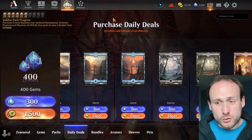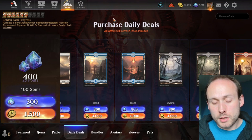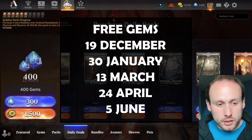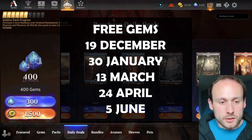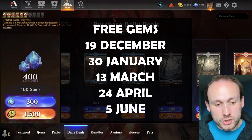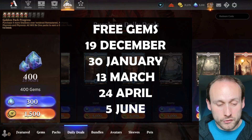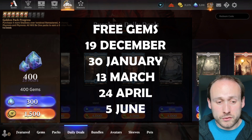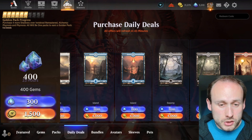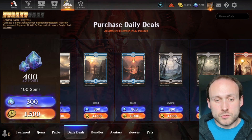This gems option is especially great for people who don't do draft events, because every quarter when a new mastery pass comes out you need gems to buy it. The gems offer comes up every six weeks, two weeks after the gold offer. So with the gold offer happening this week, the gems offer should appear in the last week of April. You should basically always get it — it's free resources.